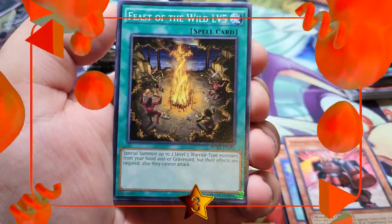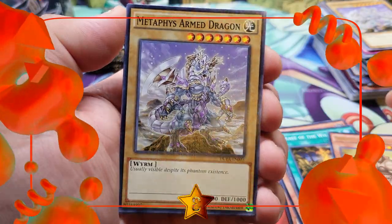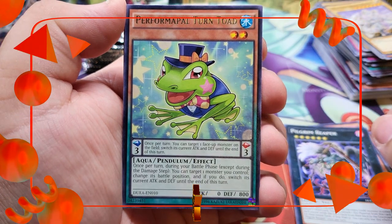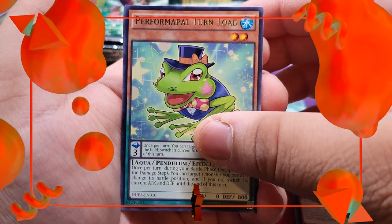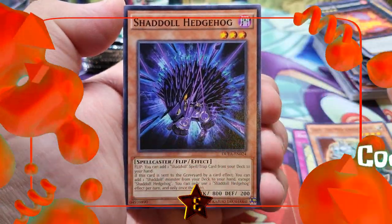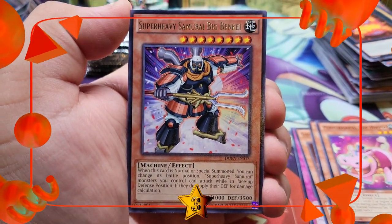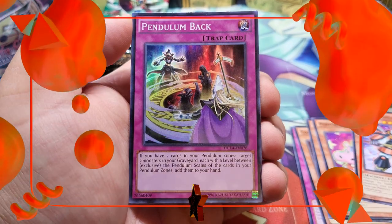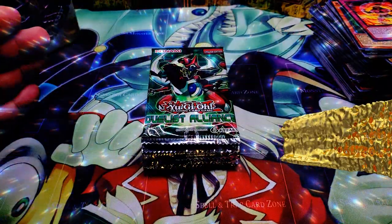We're pulling ultras, supers, and secrets — we got Performapal Kaleidoscorp and Metaphys Armed Dragon. Halfway through winner number three, hoping for another secret. Pack four: Doguu and another Metaphys Armed Dragon. Second to last pack magic — we got Performapal Turntoad, a card I kind of like, but only Number 58 Burner Visor behind it. Last pack: Super Heavy Samurai Big Benkei, and checking the back — a super rare Pendulum Back! I consider that last pack magic, so winner number three you did great with your Winda.